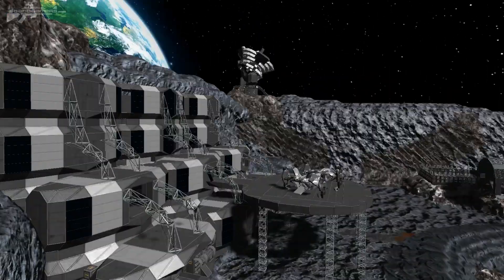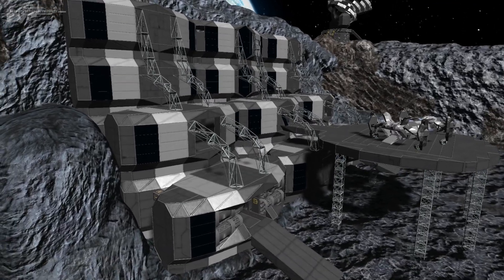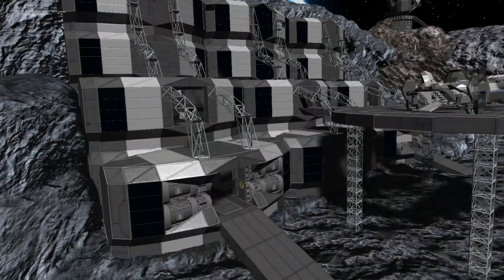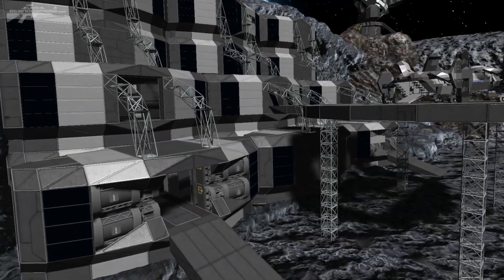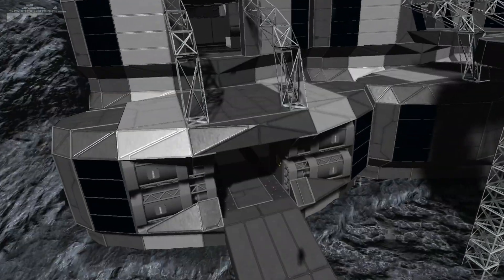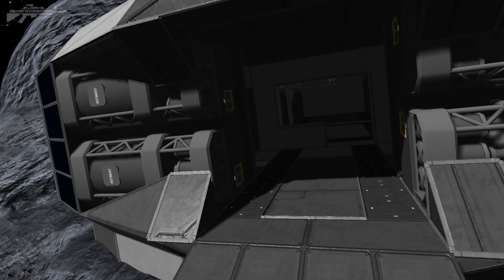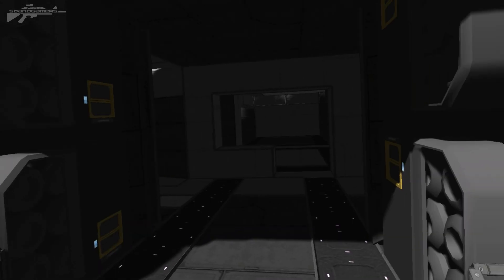This is the main building itself. Originally this was going to be some sort of space hotel, but then I realized that idea is probably not very smart at all, so I've just turned it into an ore processing facility. Since we're on the moon, I guess we could be doing some helium-3 processing.